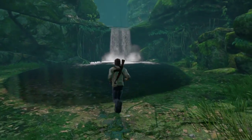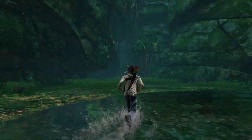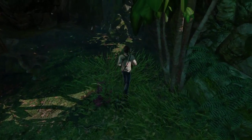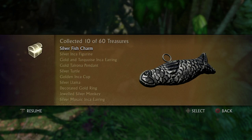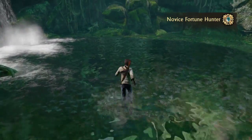Treasure number ten — once you get to the first waterfall in Plainwrecked, you turn left, go into this little nook in the rock, and it's here in the grass. Silver fish charm. I actually got myself a trophy for that as well, so that's always nice.